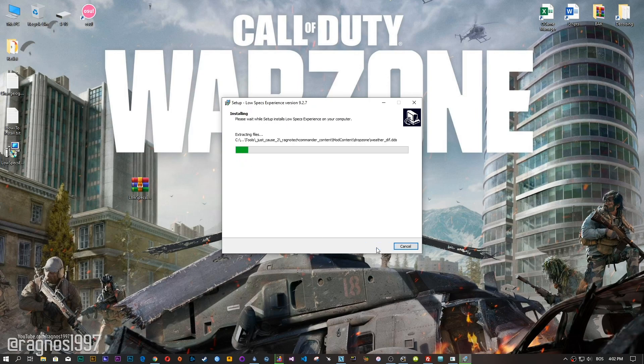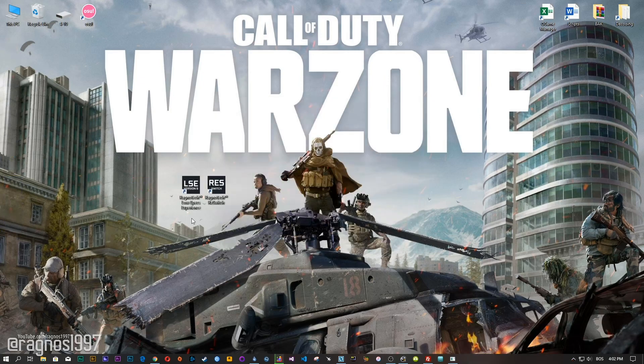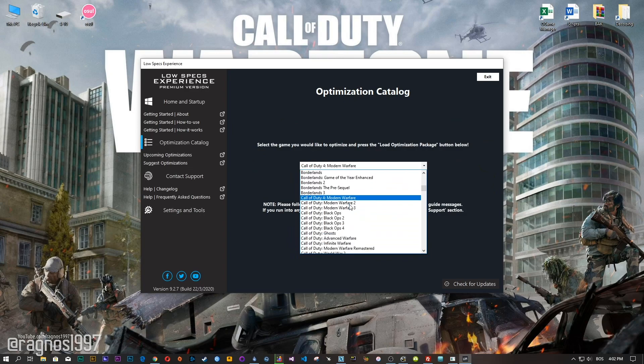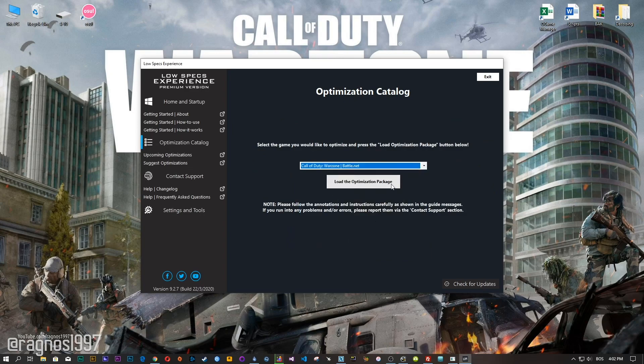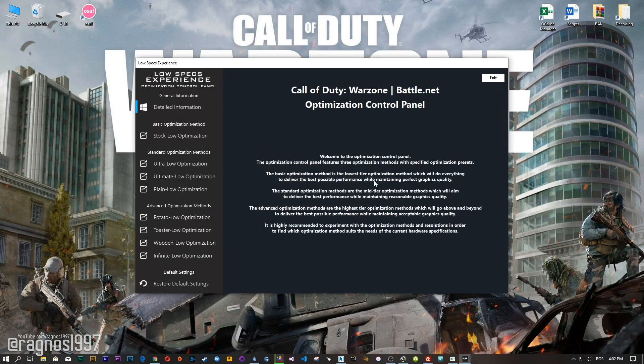Now start the installation process for the Low Specs Experience. Once it's done, start it from your Desktop shortcut and head over to the optimization catalog section. From this drop-down menu select Call of Duty Warzone and then press Load the optimization package. The Low Specs Experience will automatically check if your game is supported by this optimization. If it is, press OK and the optimization control panel will load.